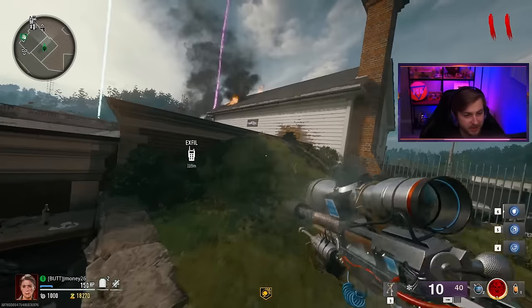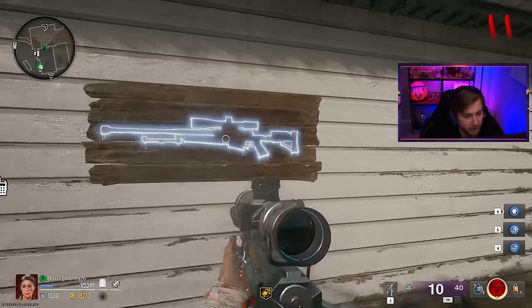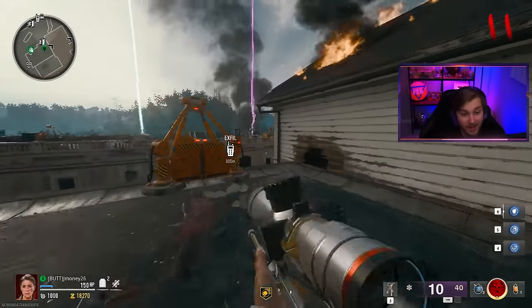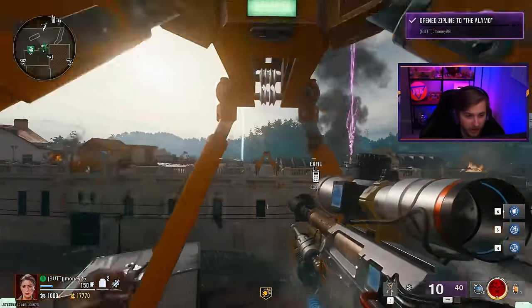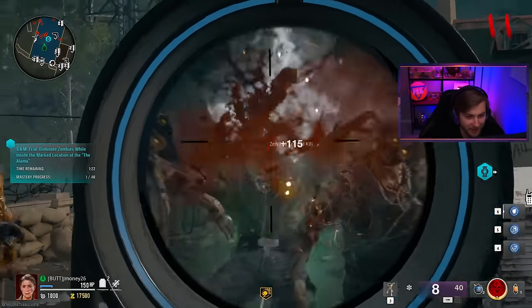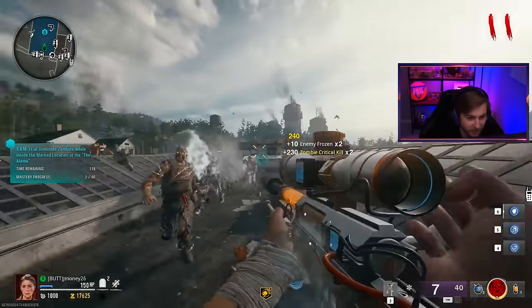The reason I had you guys make that zombies build is because we got a weapon right here on the wall. If you don't have any salvage or want to save it, you can go up here and buy your LR762 at a higher rarity if it's higher than what you already got — just an option. But let's knock this trial out here.